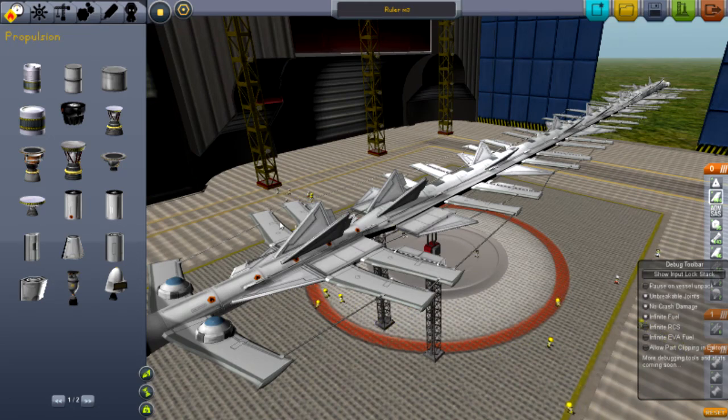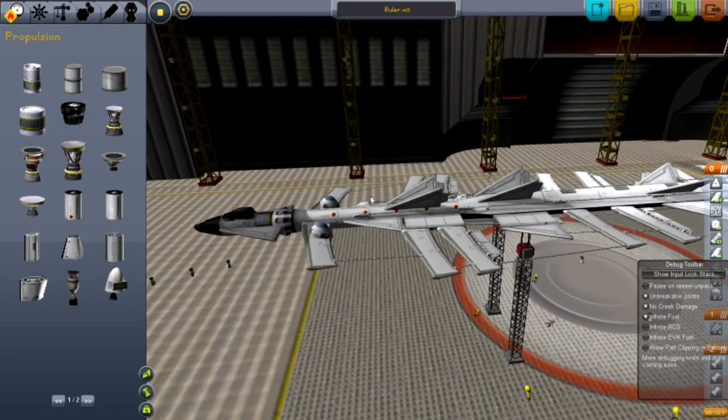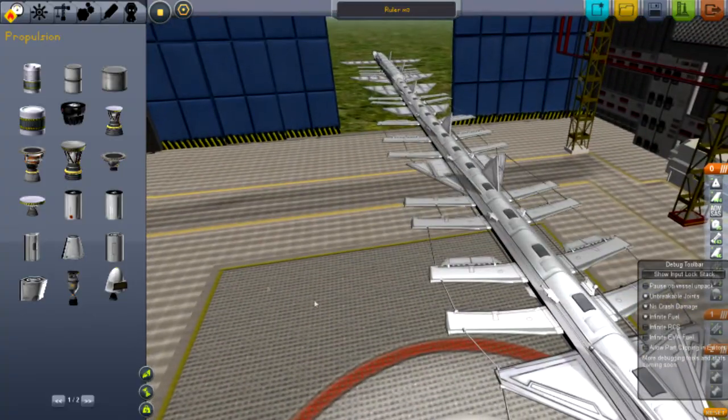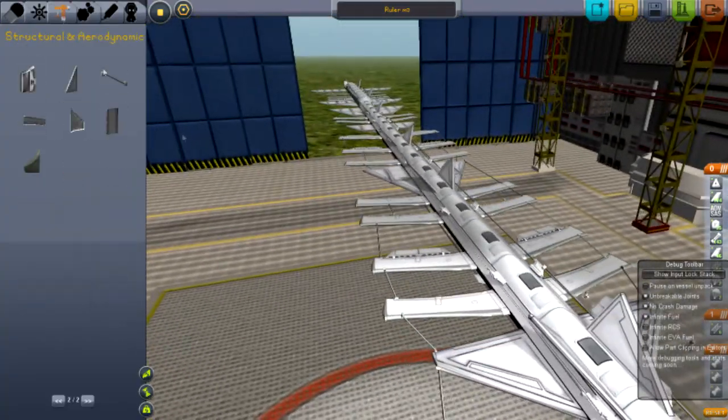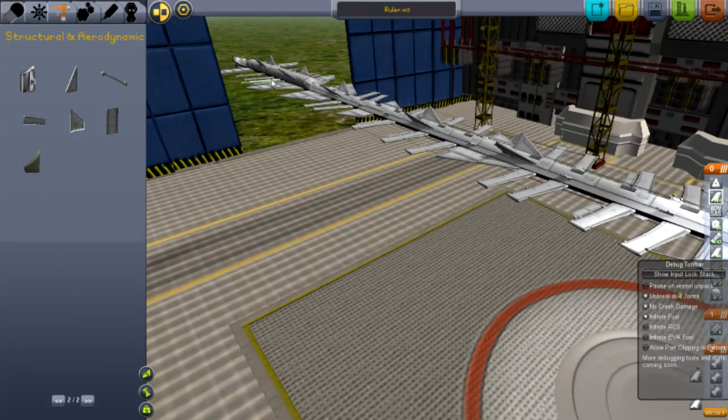What I did was I just added fuselages to the ready-made design, kept lengthening it. It went longer and longer, and with the wings, that was a bit of a problem trying to place them, but I figured out how to do it. You just predict where you're going to put them, and the game will automatically place them for you.